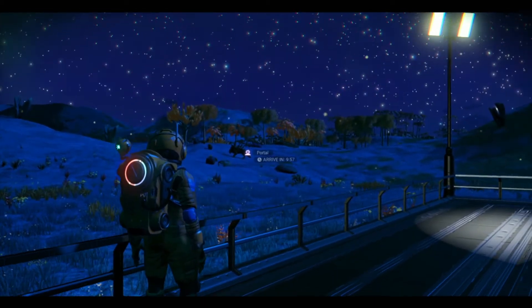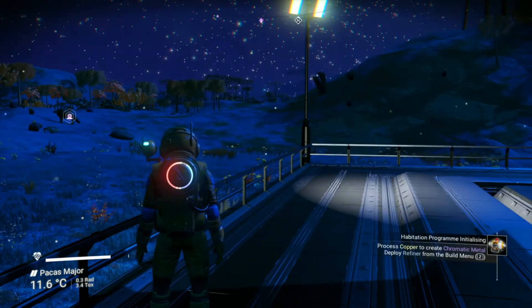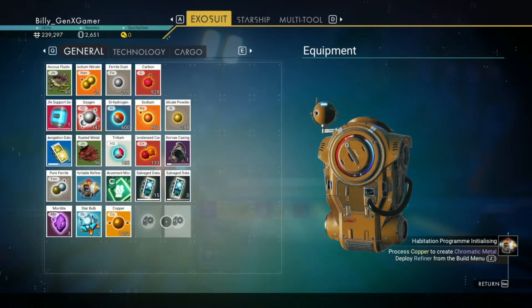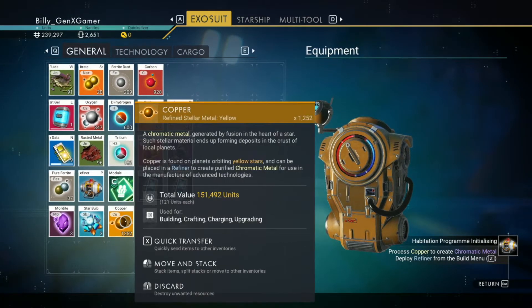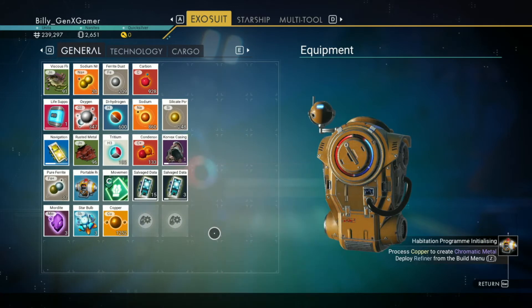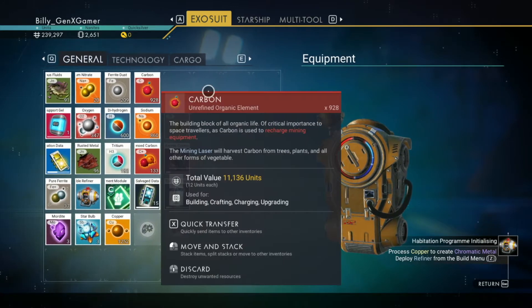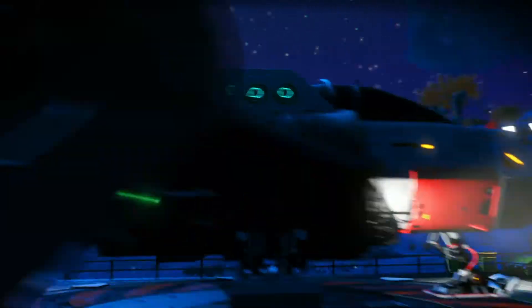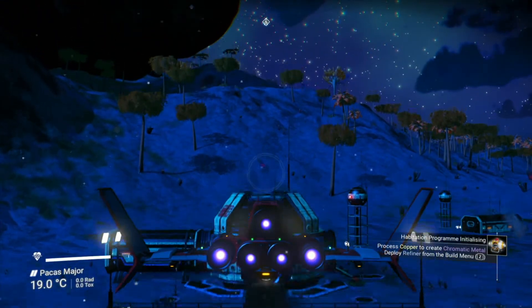That's interesting. I also picked up a bunch of carbon — I found some more copper too. I've got 928 carbon; hopefully that will be enough. I'm going to head that way over to the portal.